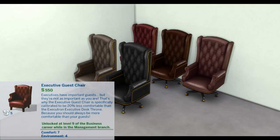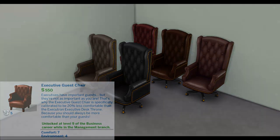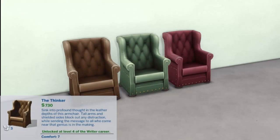Executive Guest Chair: Executives have important guests, but they're not as important as you are. That's why the Executive Guest Chair is specifically calibrated to be 20% less comfortable than the Electutron Executive Desk Throne — because you should always be more comfortable than your guests. Unlocked at level nine of the Business career while in the Management branch. Comfort: 7, Environment: 4.